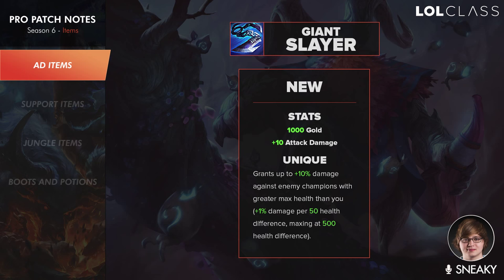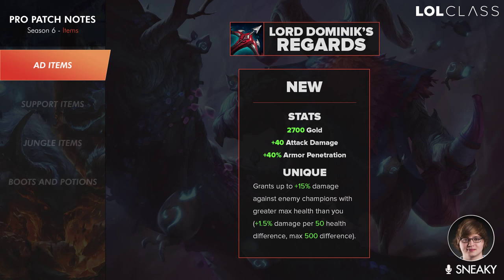This item really comes into play like third, where team fights are really starting to happen. You can probably get through the front line a bit easier with just a little damage increase since Giant Slayer builds into Lord Dominic's Regard which also gives you penetration — 40 bonus armor pen — which is kind of weird. The change is that Last Whisper works instead of full-on 30 armor pen; it's 40 bonus armor pen which means it's worse against people without armor.